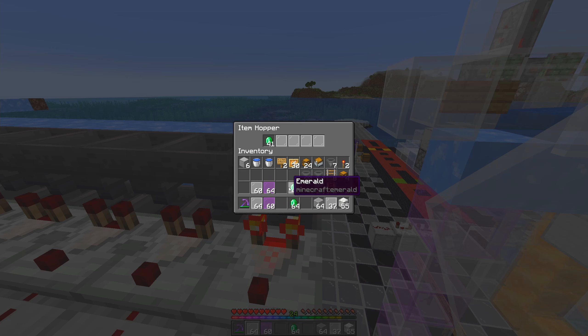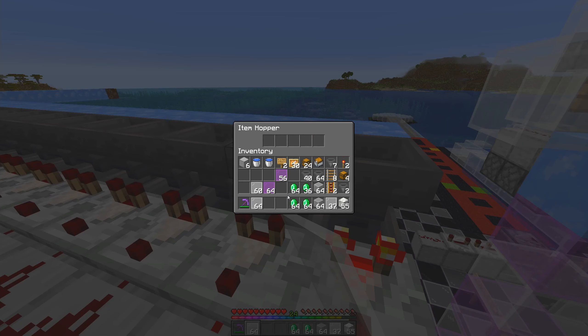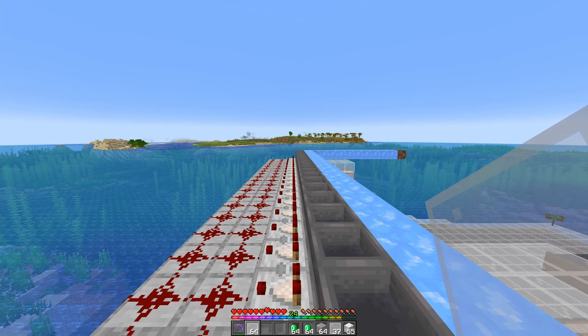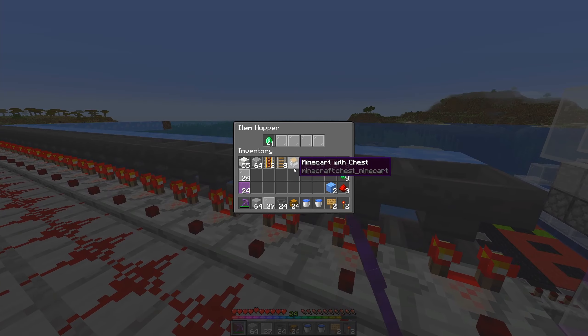Nothing gets pulled down, but if it does fill you can see it gets pulled out twice as fast. So: four lower fillers plus 64, then four upper fillers plus your 41. Repeat that for all of your sorters for whatever assortment and arrangement you want.